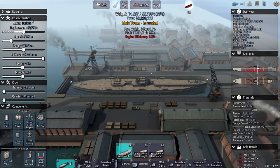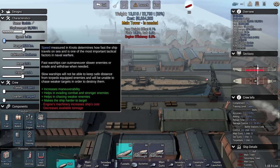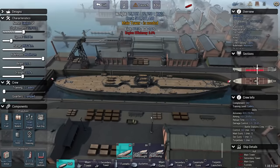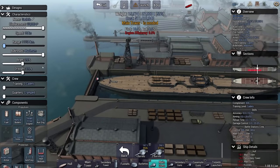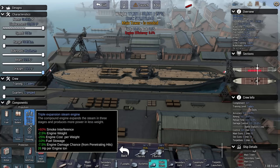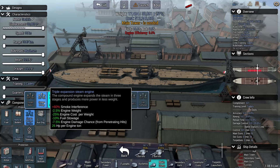The enemy torpedo boats are going to have fairly poor range, which means I have some opportunities to take them out before they get to me. Since I'm not going to be going anywhere fast, I might as well cut the speed and increase the displacement. The plan is no range, no speed, maximum bulkheads, increasing the beam — less maneuverable, larger target. That's fine. Increasing draft, resistance against flooding. I don't really care about propulsion since I'm not going anywhere fast anyway.